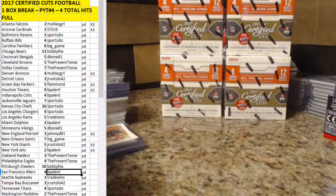Alright guys, we've filled up our 2017 Certified Cuts football. This is a one box break. Some people are in this for more than one. You can see the X numbers on the right side of the sheet — that's everybody that's purchased teams for more than one box. The X3s looks like the only ones we have, which is all four boxes for some folks. Everybody else is in for a one box break. Let's go ahead and get started.